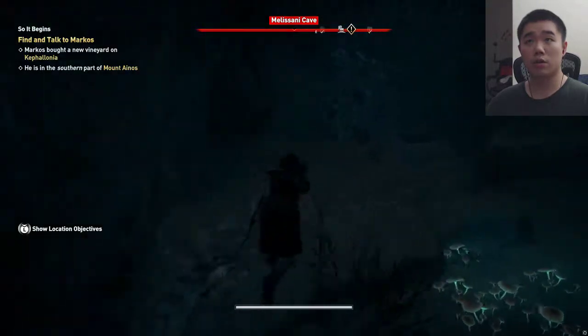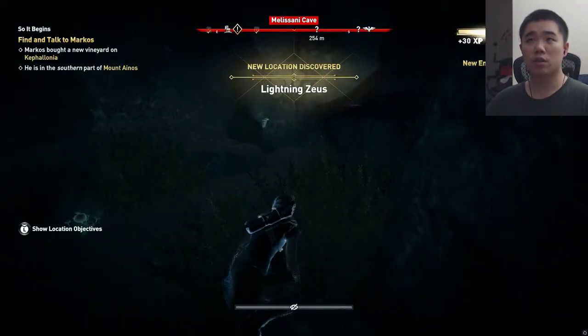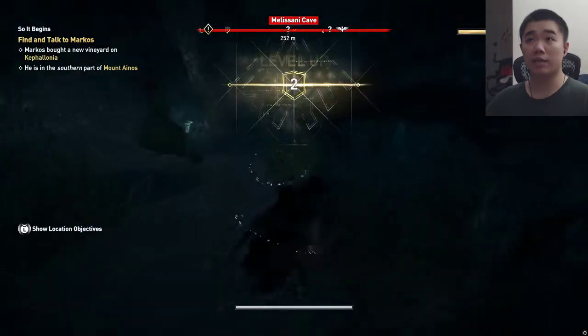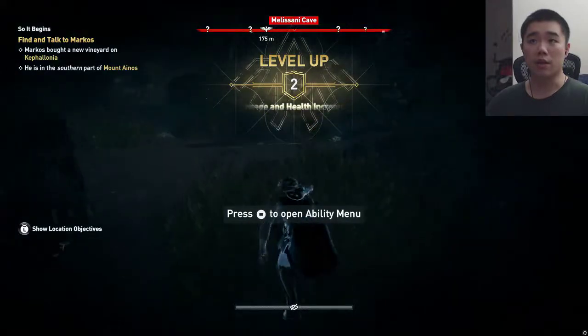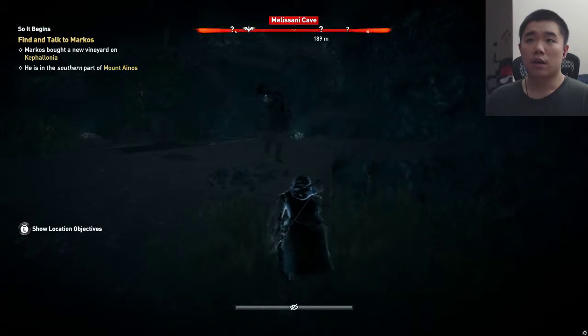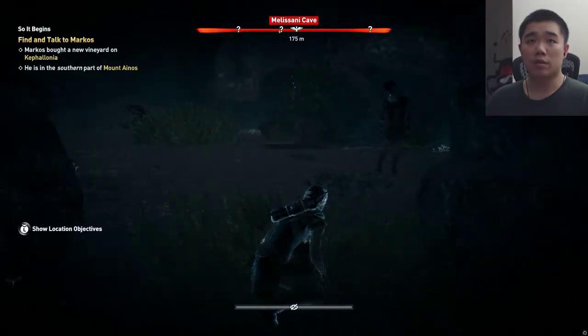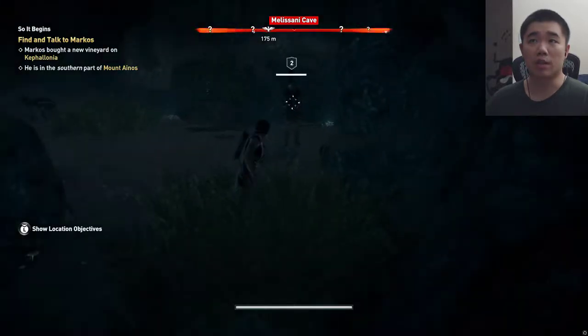There are enemies here? Lightning Zeus — what? And I leveled up. Yeah, there are enemies here. Wow. Can you come over a little bit? I want to attack you. Somehow I stood up and he didn't see me.